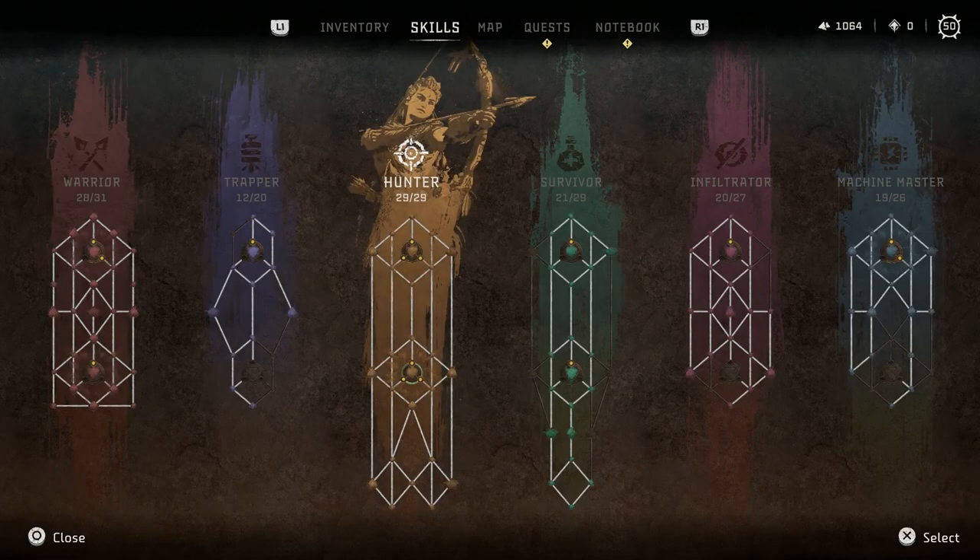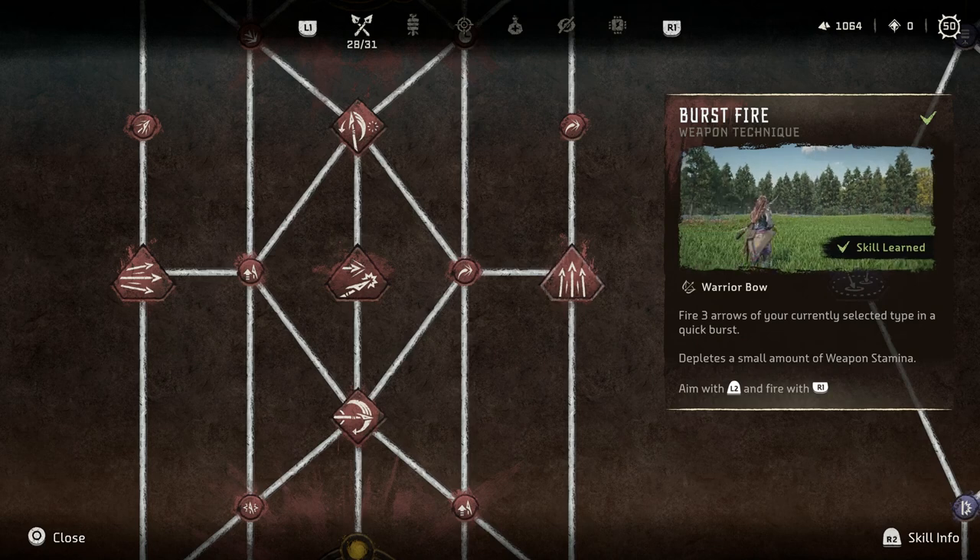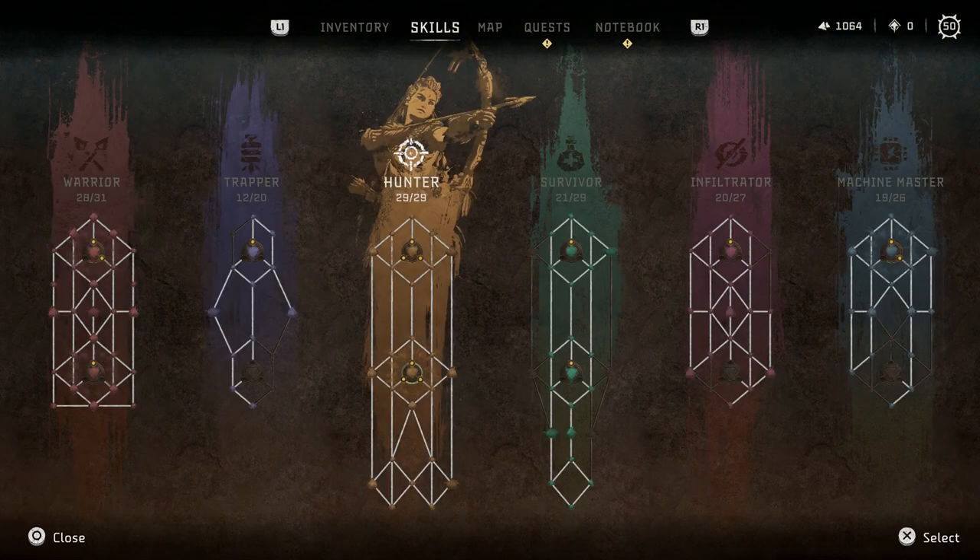Getting into the specific skill trees — the Warrior skill tree: Burst Fire is a fun setup for close-range play. After doing a lot of melee attacks and dodging away, you can pull out Burst Fire to shoot three shots, which makes for a fun experience. And of course, you can combine this with the three arrows from Triple Notch.